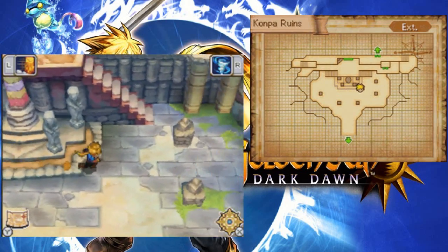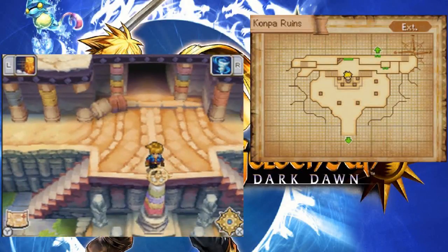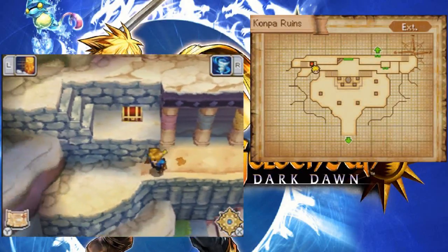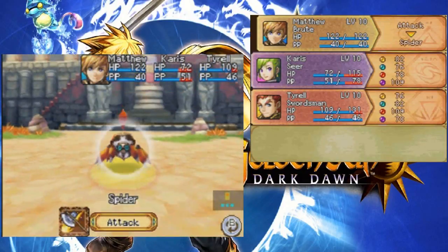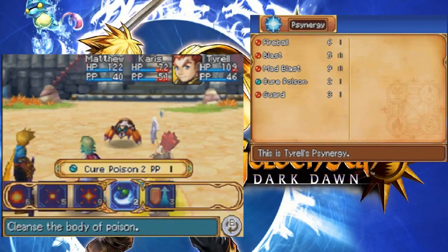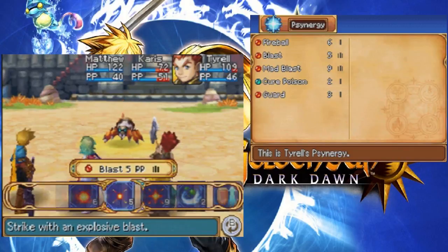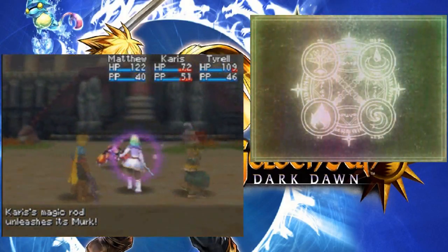This place looks pretty ancient. I see a chest. And I see a spider. Spiders are flammable, right? Oh, by the way, because of leveling up, Tyrell now has Mad Blast. But I think just Blast would be enough.